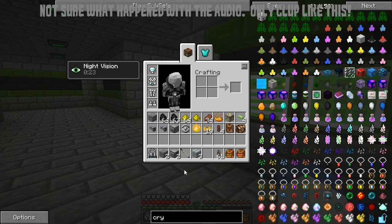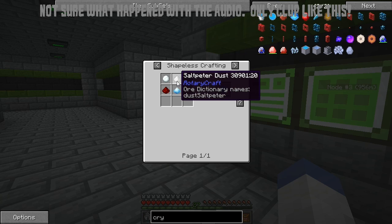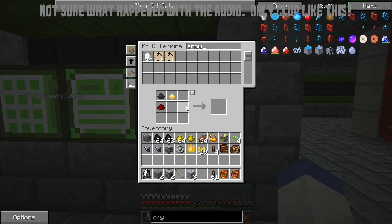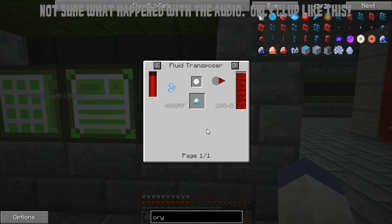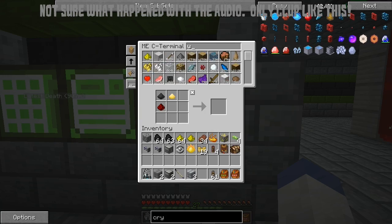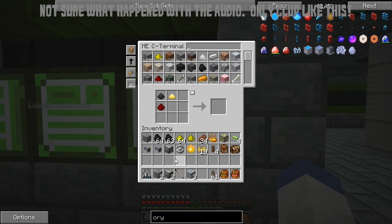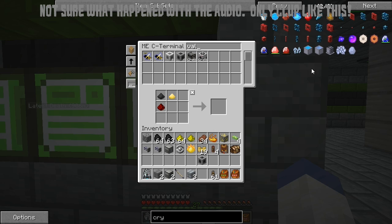Awesome! Now what do we need to make the cryotheum — the blue stuff? We need saltpeter, redstone, snowballs, and blizz powder. We have 4,000 snowballs — that's a good start. I have 67k saltpeter, we've got redstone, and we need blizz powder. I say we just make the blizz powder — that'll be easier. The redstone is going to take a huge hit, but it looks like it's filling up right away. Let's grab a valve.